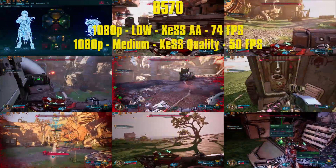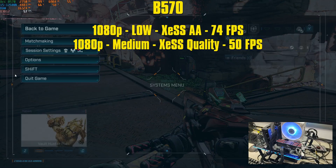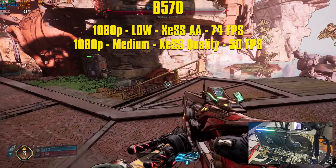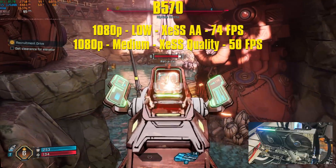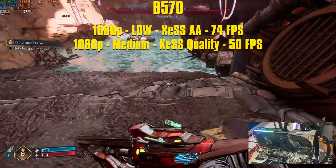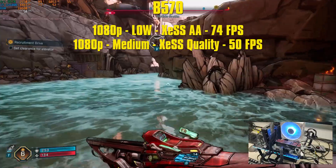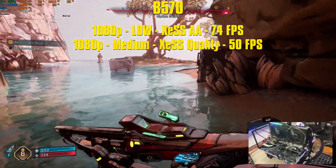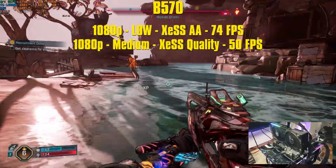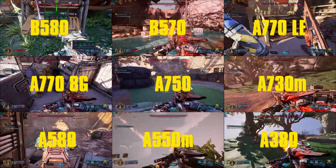Now we finally move to the Battle Mage Arc GPUs, starting with the B570. Still at 1080p lowest settings XCSS AA, we are finally over 60fps — running at 74fps average, and that's in the middle of action, so in open world you go higher. GPU pegged at 99%, using 7GB of VRAM out of 10 — this card has 10GB. CPU in the mid-60s, 17GB of RAM, and the frame time graph is quite smooth aside from occasional stutters. I also tested medium settings 1080p with XCSS quality: 55fps average, still highly playable with better visuals.